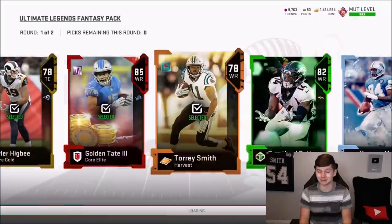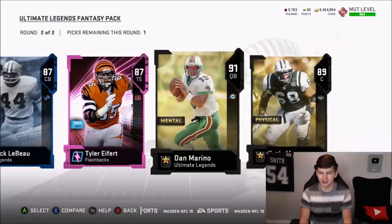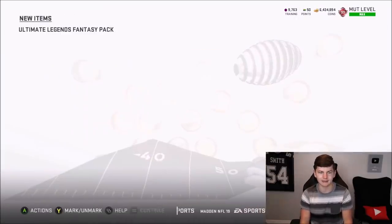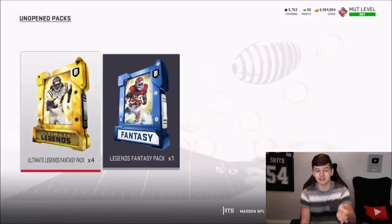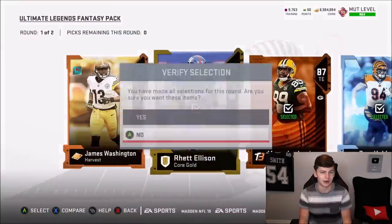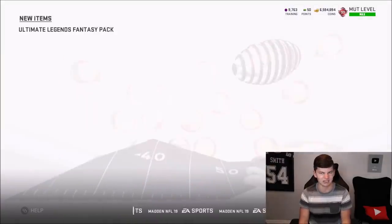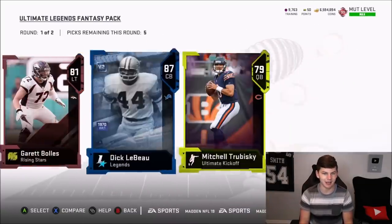We get an 85 and 82 overall coin quick sell out of these packs. Even though this round was absolutely terrible with an 82 and 85, we made 160k — and these packs literally cost 60,000 coins so we get to keep all the pulls. I guess if we just continue to fly through the rounds, maybe that's how we get the good luck. Though this one — not so much.